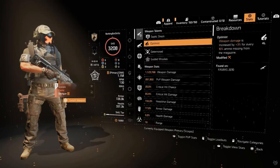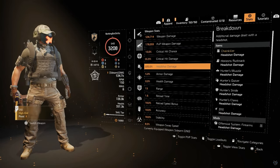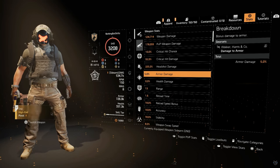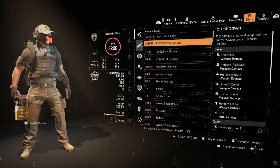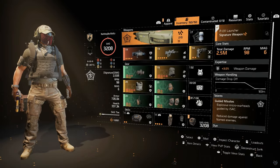Looking at the stats with the pistol equipped, we have 10 percent crit chance and 55 percent crit damage. But what really makes the build shine is the 225 percent headshot damage with five percent armor damage — that is what's fueling and absolutely destroying everything.